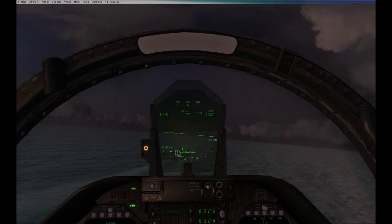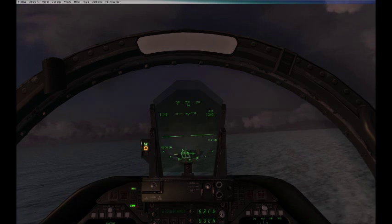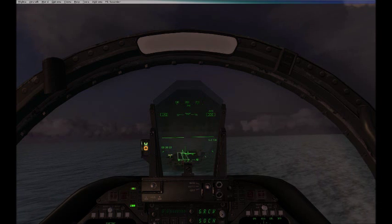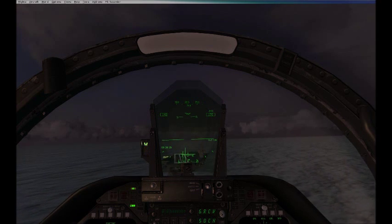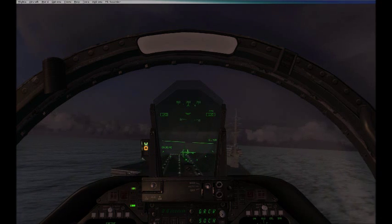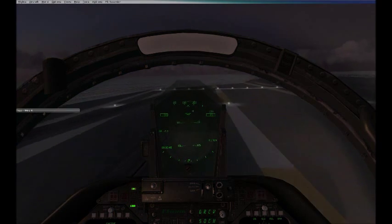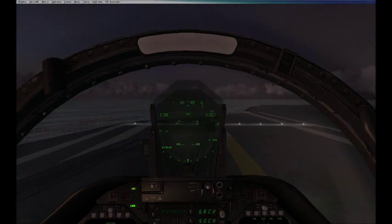The LSO has asked me to call the ball — 'Roger ball' — so we have the ball. I'm trying to follow that in nicely and get the lineup ready for the touch as well. Now I'm on the ball and it's telling me I'm low, so I'm applying a little bit of power to take me through, then drop that power off, and we come down onto the deck. We've grabbed the four wire — not quite the three wire — but as you can see from that example, if you keep things smooth you will land correctly and won't get thrown around on the deck.